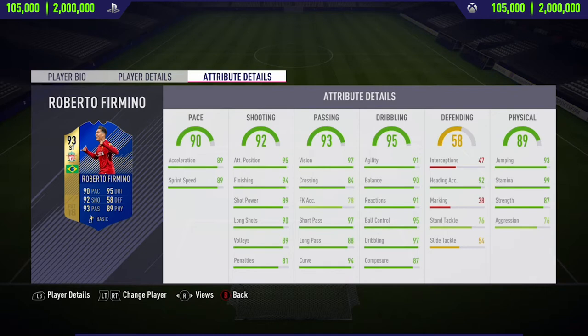Now moving into the in-game stats for Firmino, all around this card is just absolutely crazy, apart from the defending. Looking at the pace stats, he's really fast — he's got some really nice pace stats, and especially once you apply like a Hunter chem style to this card it helps to boost them even more.